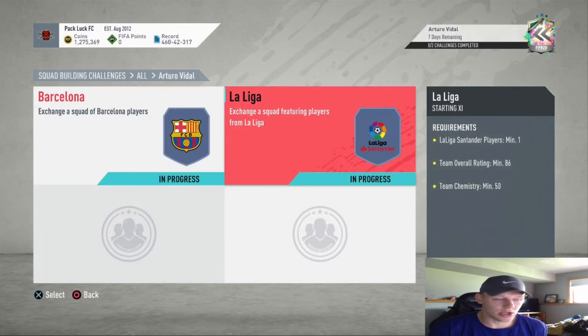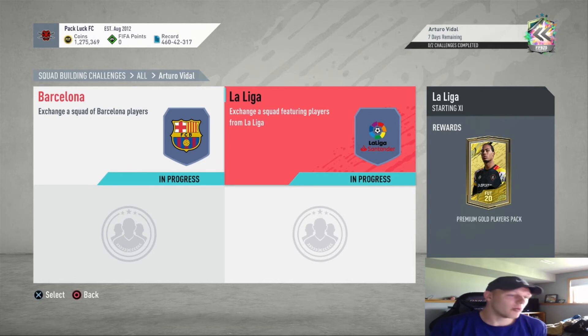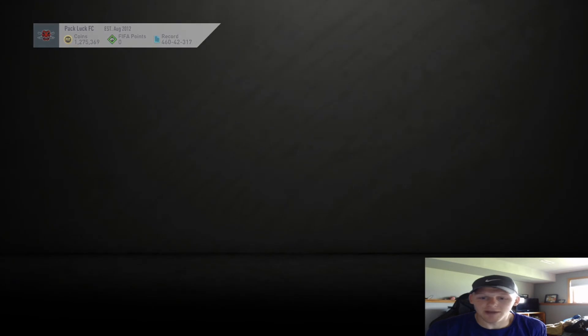The second one is going to be a little cheaper because it's a little less chem, but they're still around the same price — 150 and 140. La Liga players minimum of one, team overall rating 86, minimum chemistry 50, with a tradable premium gold players pack.